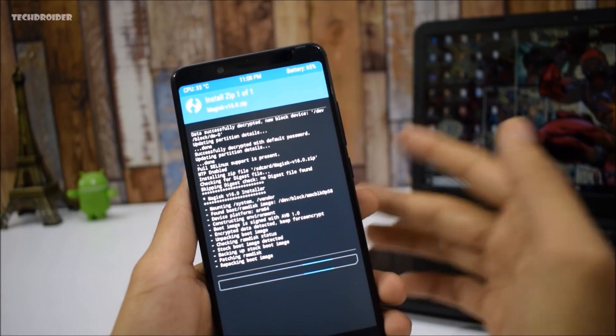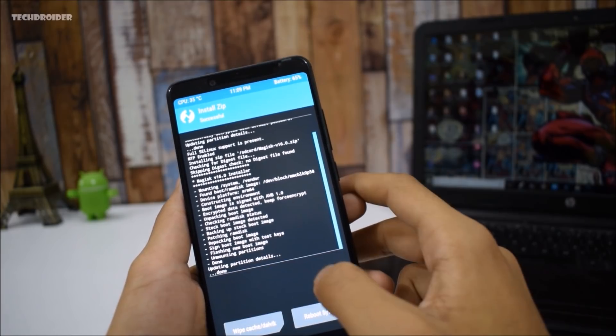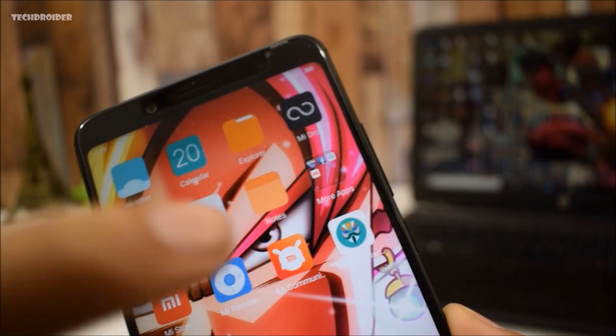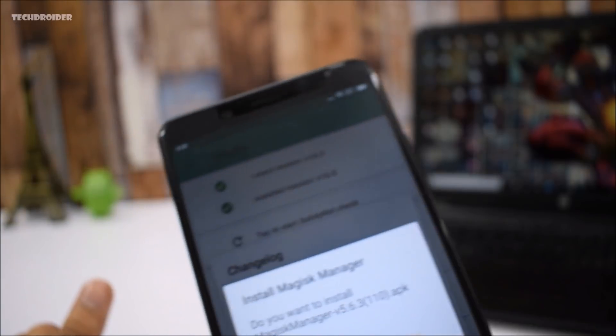I'll also show you how to install LineageOS. We've finished installing Magisk — all you have to do now is reboot your smartphone. As you can see, Magisk is installed and my smartphone is finally rooted.